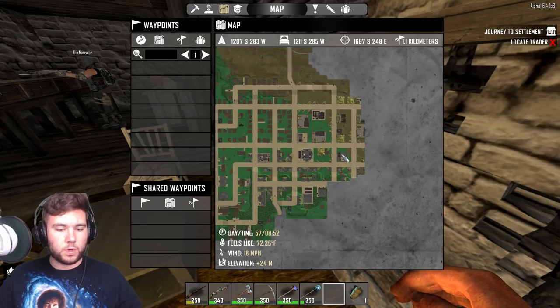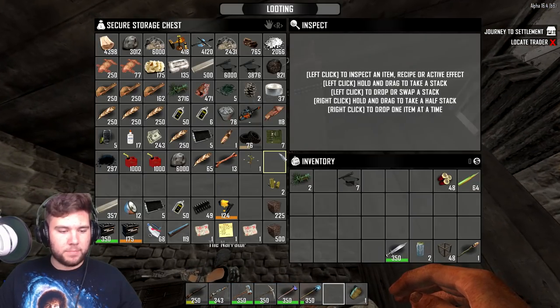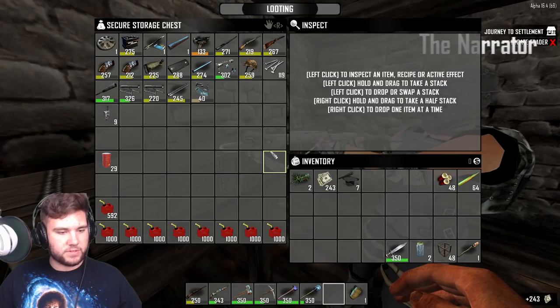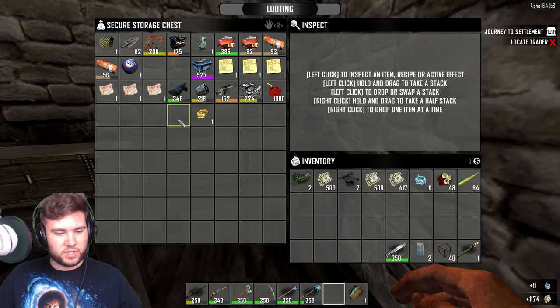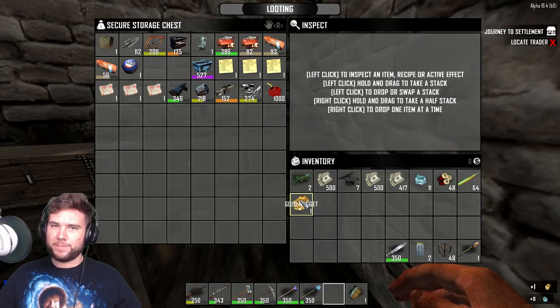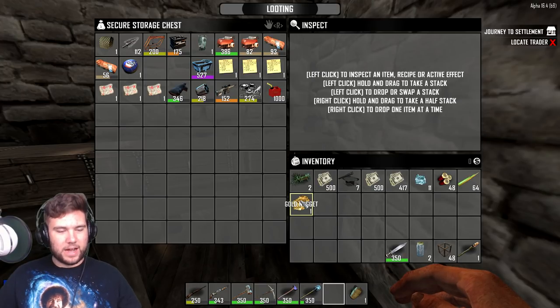There's actually a trader all the way on the opposite side — you can see his icon — so we're gonna be heading over there real soon. We just need to get geared up, grab the cash, grab the gold that we got from the recent scavenging, unless the narrator already picked it up. There it is — we literally have like 1500 cash, 1400 silver gold. I haven't been to the trader yet, but I have a feeling we're gonna be able to buy that guy out.